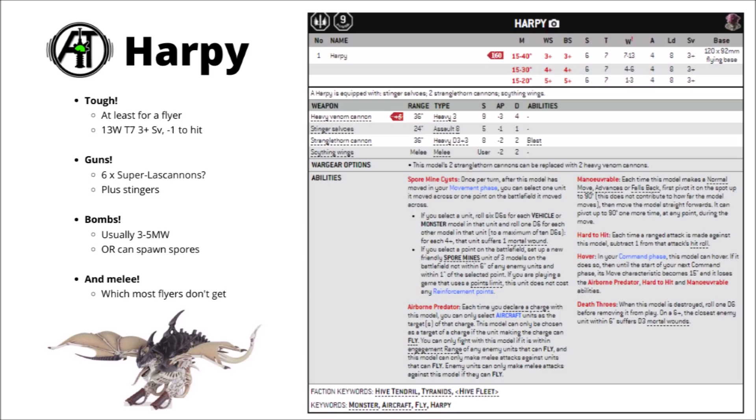If it doesn't manage to move over anything and can't use its bombing ability, the damage output isn't wasted — you can use spore mine cysts to randomly generate a unit of 3 spore mines that you don't have to pay reinforcement points for. That's really quite cool, meaning the bombing ability can still be useful even if you keep it back to just shoot for a couple of turns, adding a little annoying bit of area denial.